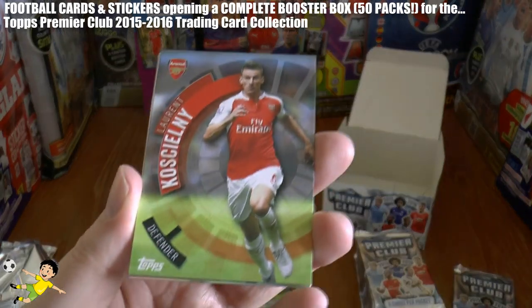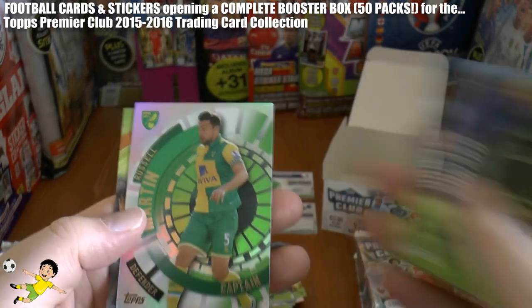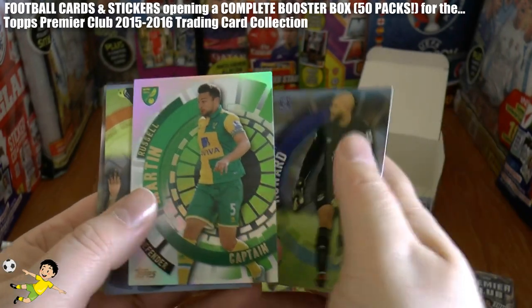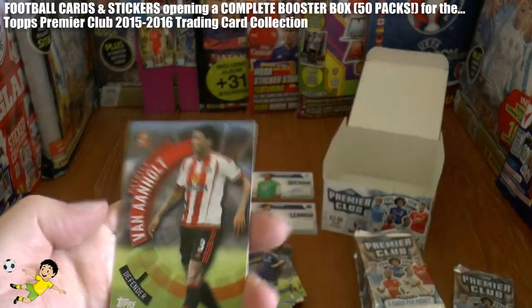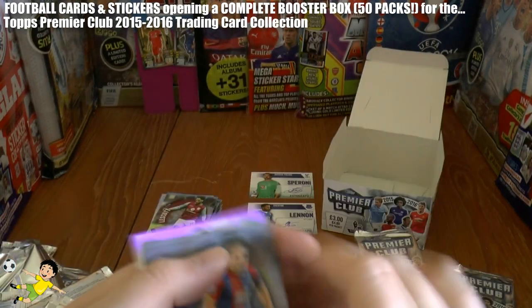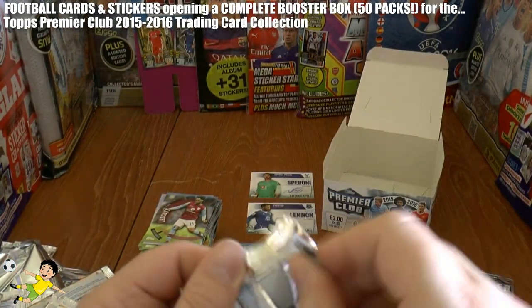Next pack out we have Koscielny, Tim Howard, Russell Martin — one of the worst footballers ever to don the Premier League — Captain card for Norwich, Patrick van Aanholt, also another poor player, and Scott Dann of Crystal Palace, who is a decent player.